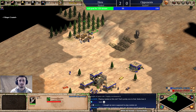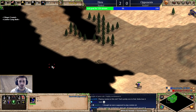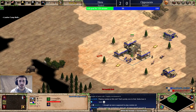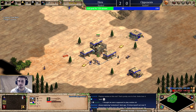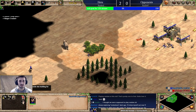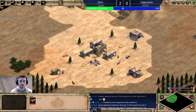At 1100 to 1200 elo you're going to need to really start having a good dark age. It's not going to be perfect, but I'm going to try to give you a good example of a solid dark age here. If you're interested in what a perfect dark age looks like, I actually made a video on that — it's called 'How to Do the Perfect Dark Age' — check that out, it's going to be very helpful in being efficient in dark age.